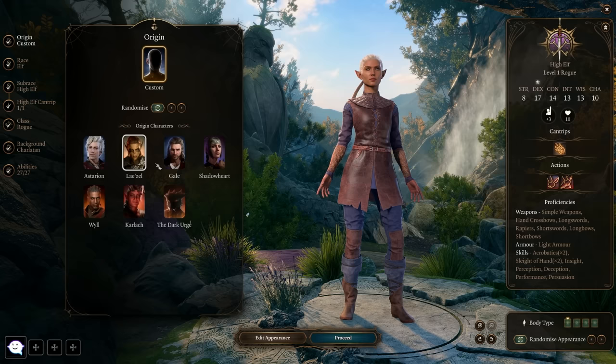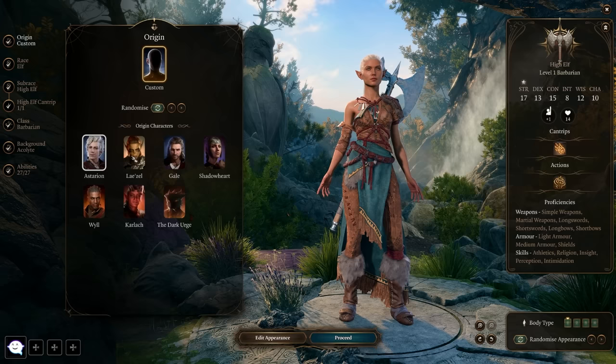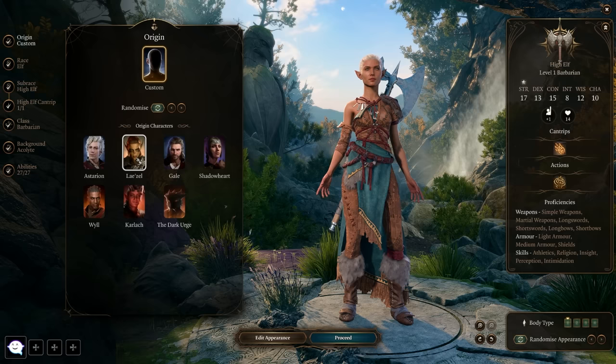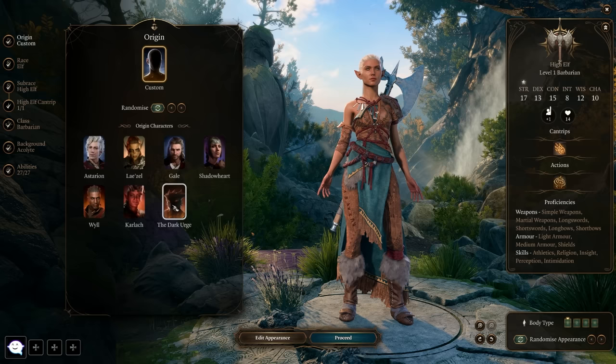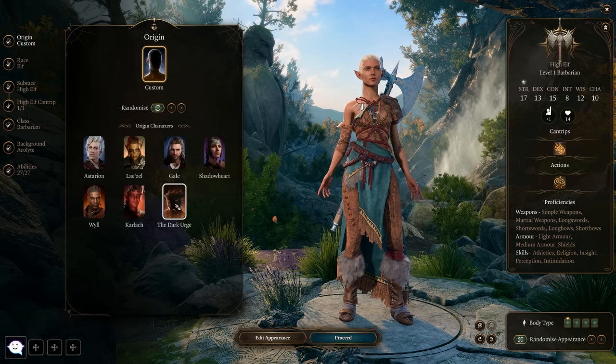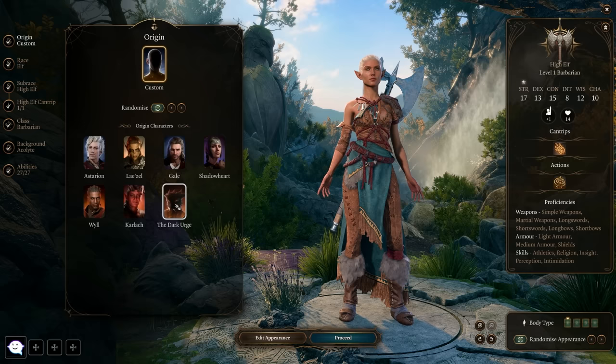One last thing before moving on: the Dark Urge is a little different from the other Origin characters. While other Origin characters are predefined with a fixed history, appearance, and class, the Dark Urge can be fully customized — you can change the appearance, class, and all that. The Dark Urge is the closest thing to a horror playthrough: it has very dark urges, and very dark thoughts will creep into its mind that it will want to act upon. It's going to be a very unique playthrough.